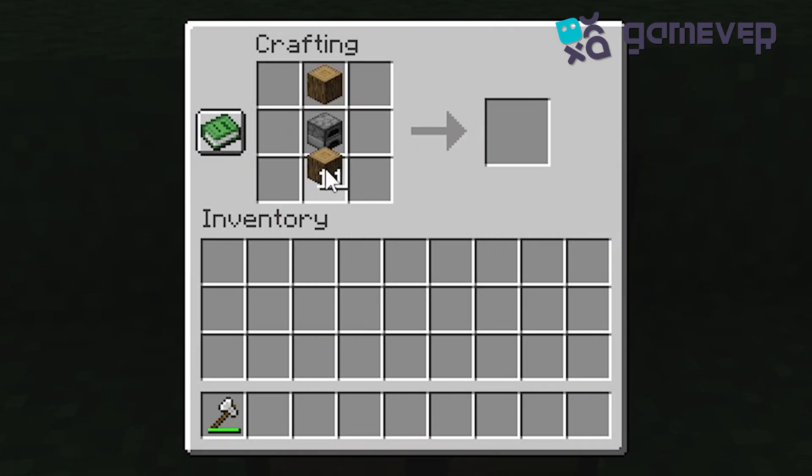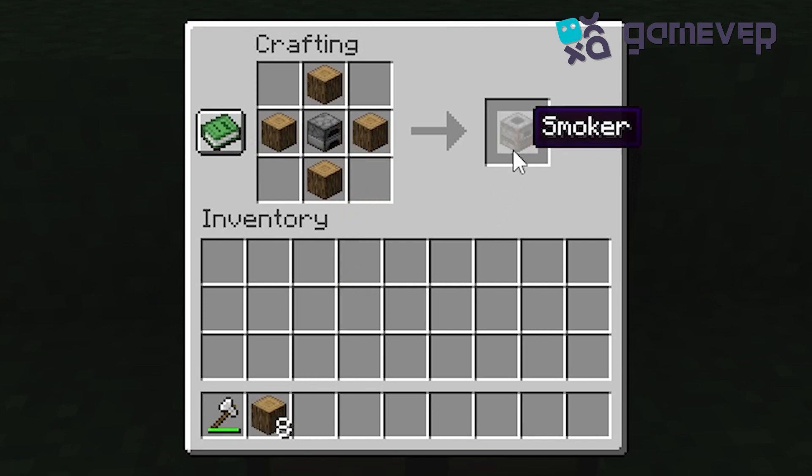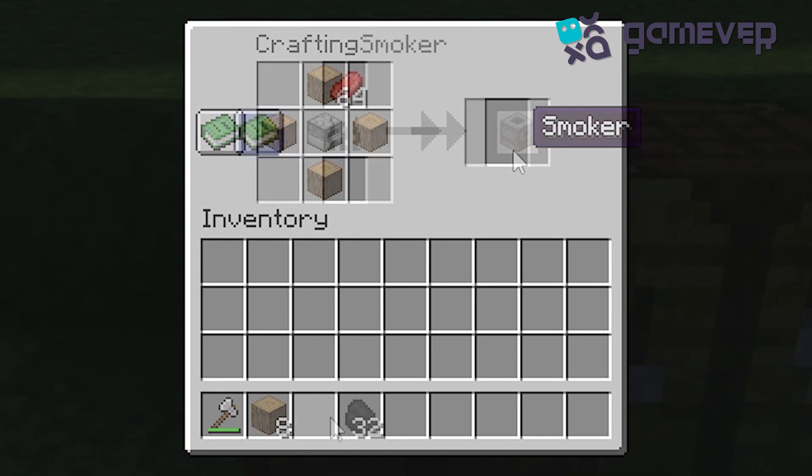Place the four logs in the remaining slots surrounding the furnace. Voila, you've just crafted a smoker! To use the smoker, simply right-click to open its interface.